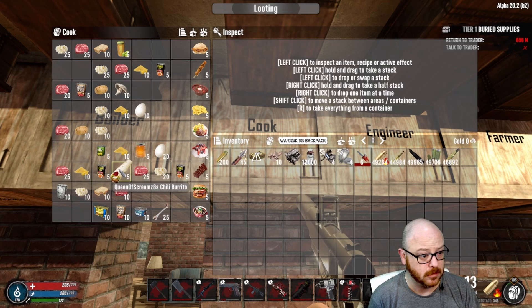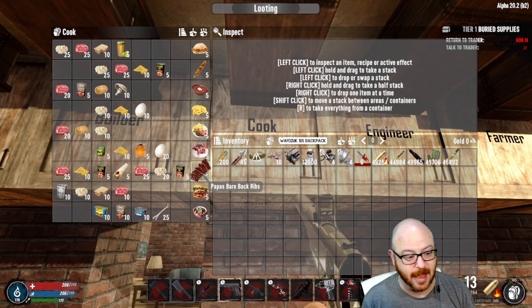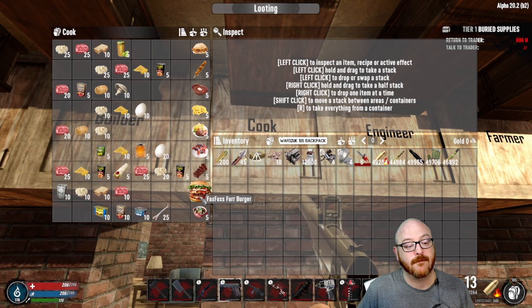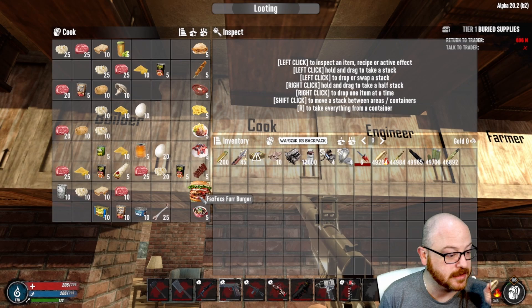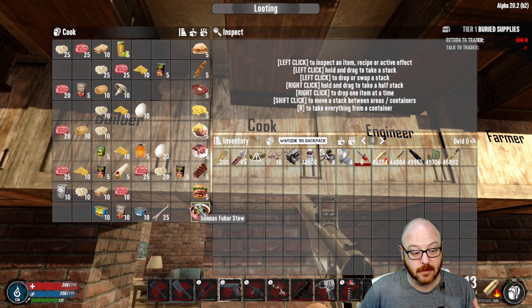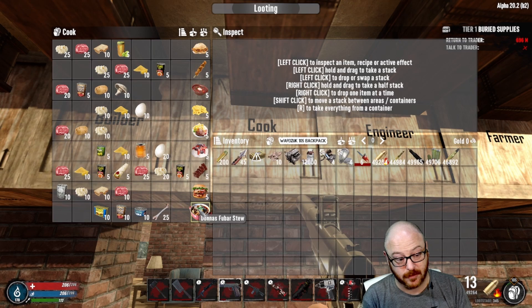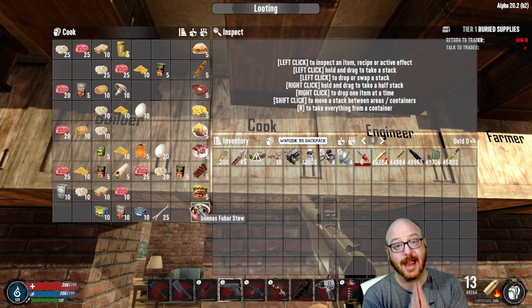Task four: first the chili burrito using chili, raw meat, and cornmeal, then baby back spare ribs using raw meat, chili, and animal fat. Task five: make the Fax Fox's Fur Burger — you need lamb rations, animal fat, more sham sandwiches, and raw meat. Then to finish it all out, Fubar Stew: 10 cans of sham, 10 cans of soup stock, 10 cans of tuna, and 25 bone.